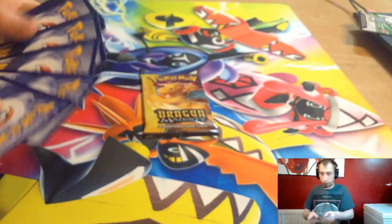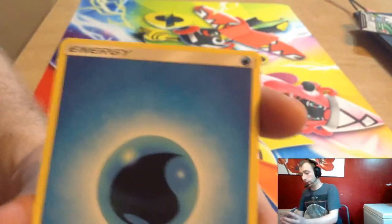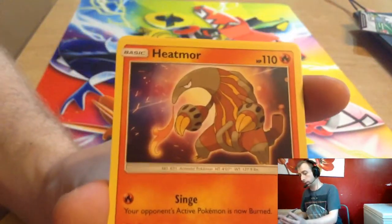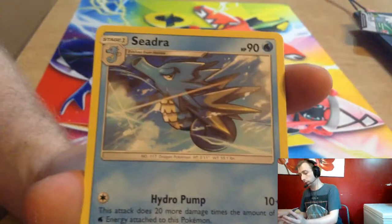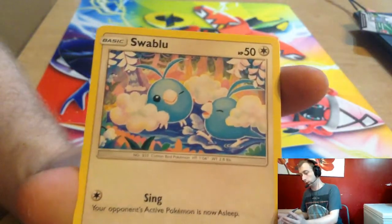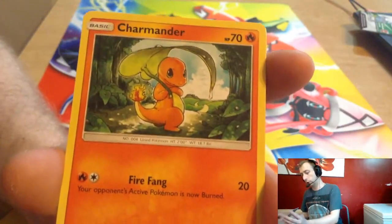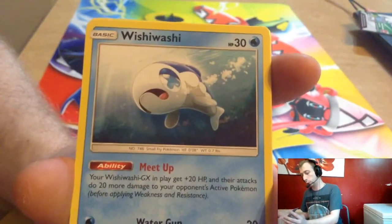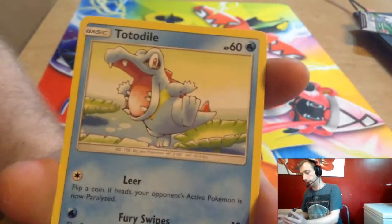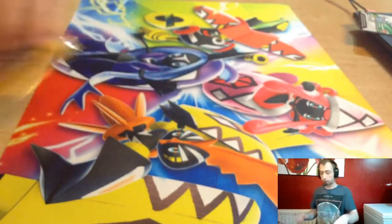Pack four. And we get Water Energy. Heatmaw, Seedra, Dragon Tylon, Swablu, Saladin, Charmander, Wishiwashi. Reverse Energy — Blaze King — that's nice energy.